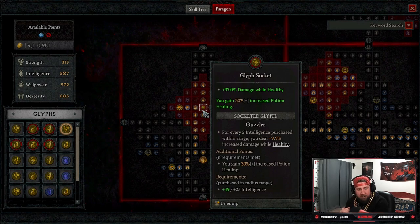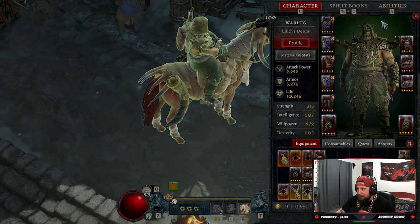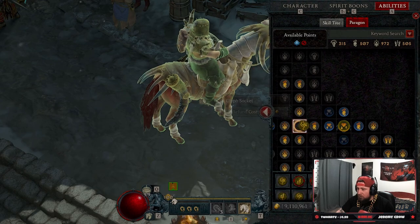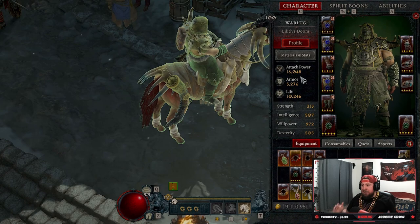I definitely encourage everybody to max this thing out to 21 and put it on every build that you possibly can. I don't care what you're playing — this thing is insane. We literally go from 9,000 attack power to 16,000 attack power from one glyph. It's absolutely insane.